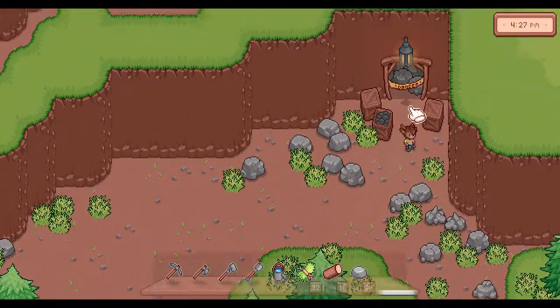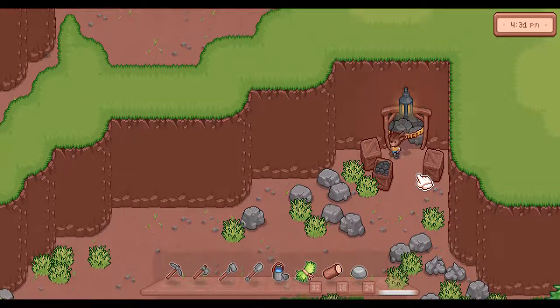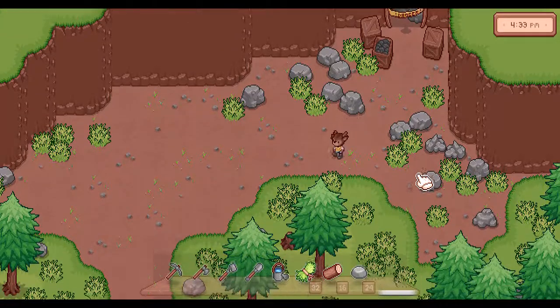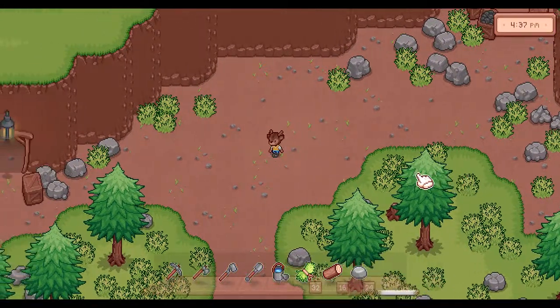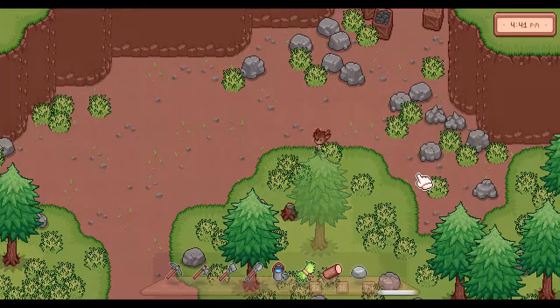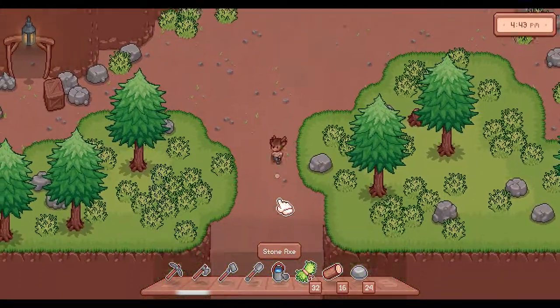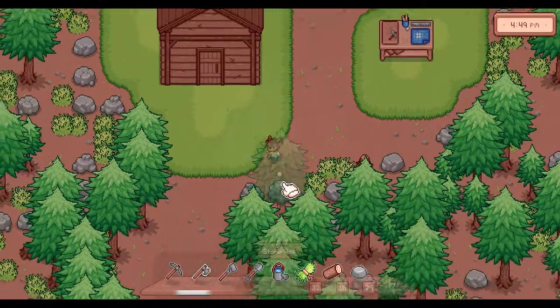There's another area that you'll have to unlock later that's blocked off — I can't walk into it. Also, just so you know, you can sprint by holding shift. It's much, much faster. You can even do it while swinging tools. This is without sprint, this is with sprint, and it's much faster — I don't know if you can tell.